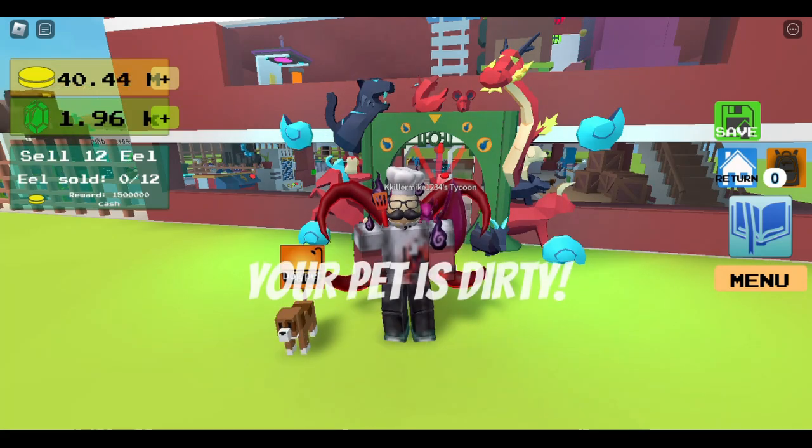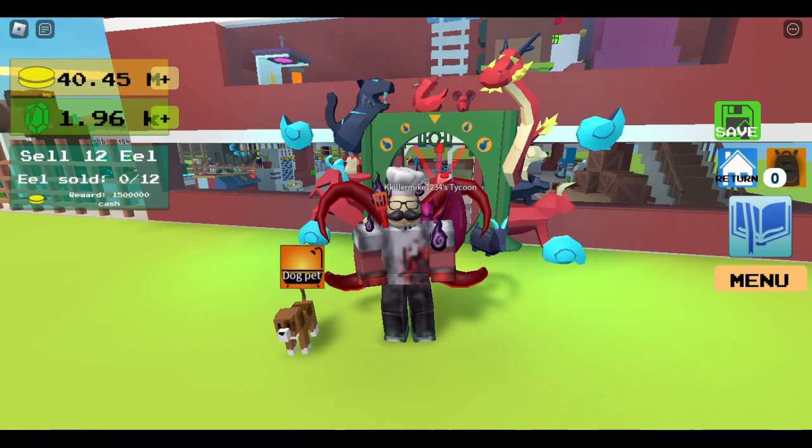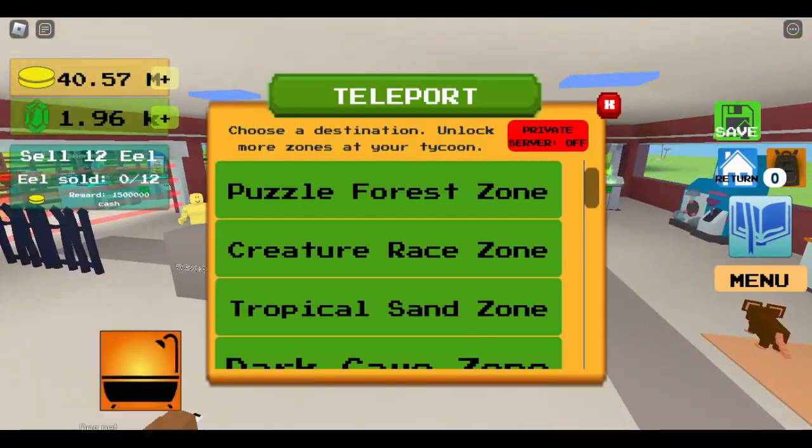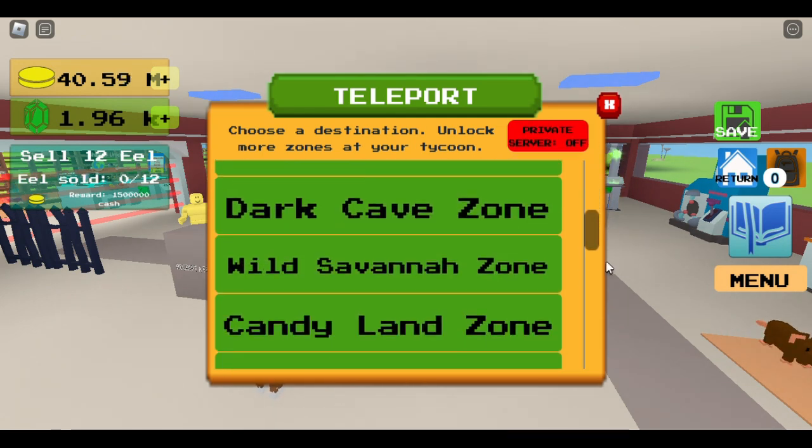Hey, what's going on guys, Kill9Gaming here, and today we're going to be playing some more Creature Tycoon. In this episode we are going to be getting the crow because the crow is very useful and we need it for a lot of fusions. So let's go get it - we have to go to the spooky Halloween zone.